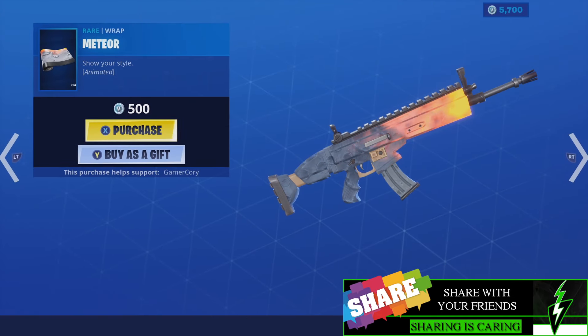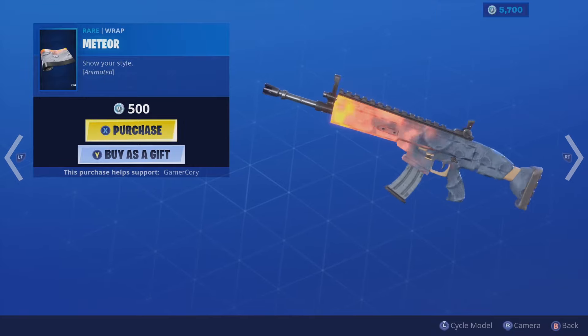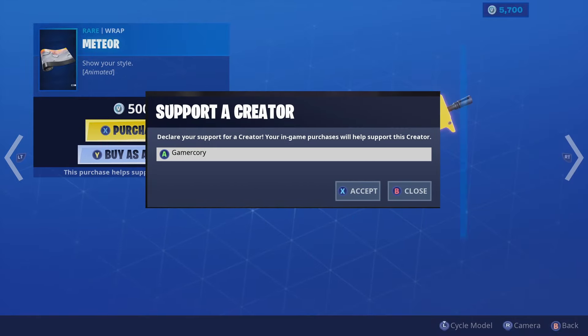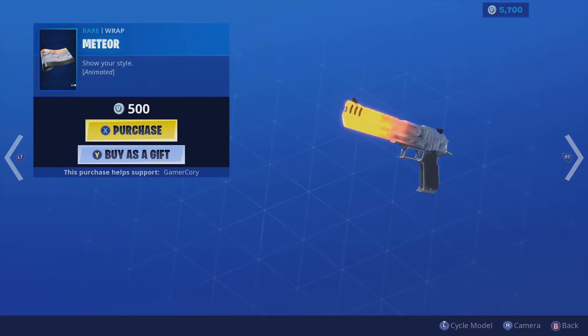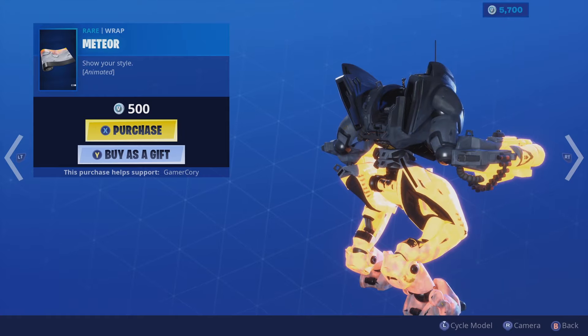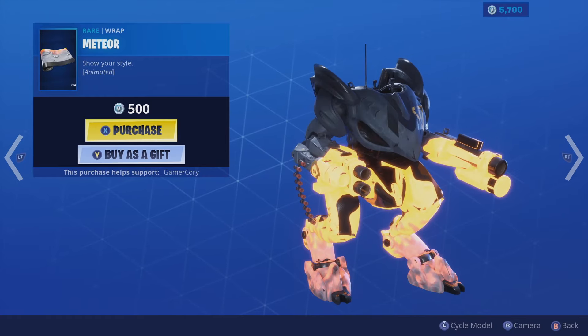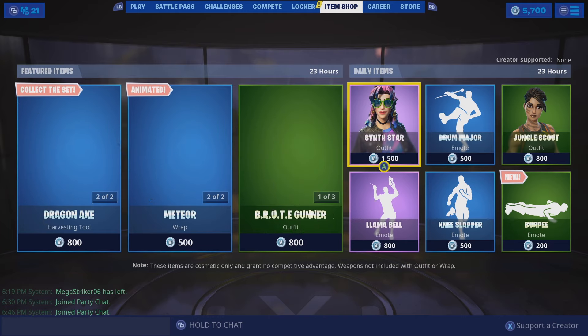And then we've got Meteor for a wrap, which I really like. Let's go ahead and cycle through all these different guns. Obviously the shotgun looks fantastic in any wrap that you put it in pretty much. But that one is looking pretty fancy, I do like this one a lot. Can you imagine just strolling up in your mech or your Brute with this thing? That's awesome. I really dig that.